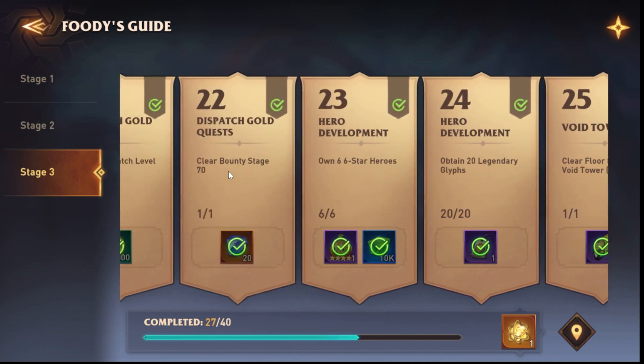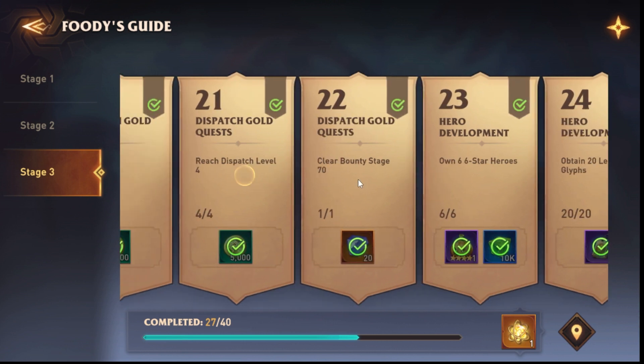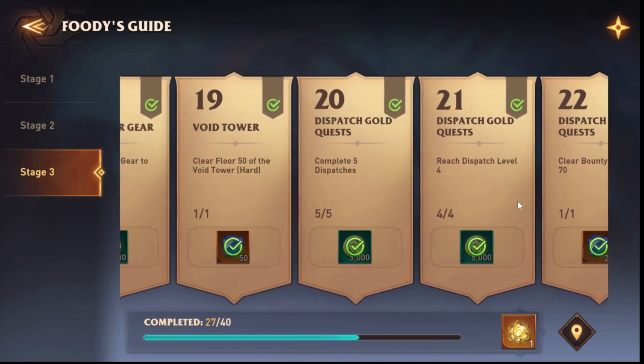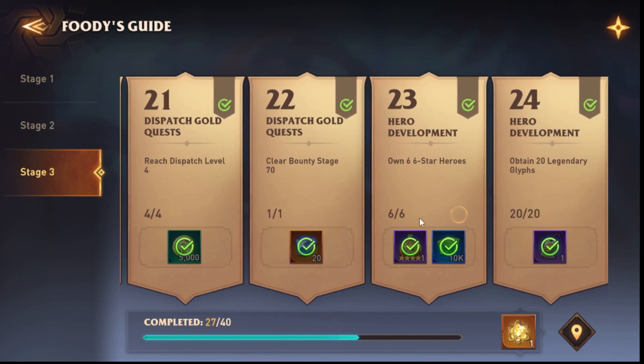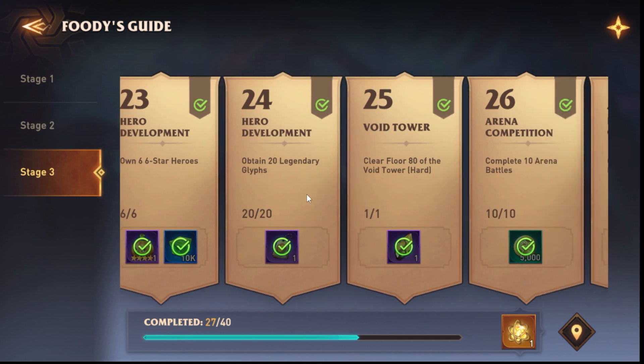Clear bounty stage 70 — again technically okay. Own six six-star heroes. Elites, epics, legendaries — doesn't matter, just six six-star heroes. If you've finished Void Tower Hard floor 50, you should honestly have those six six-stars by then. Obtain 20 legendary glyphs — that's easy.